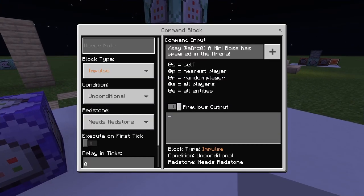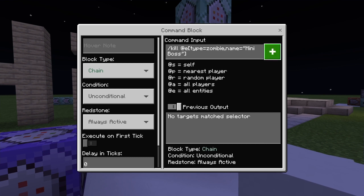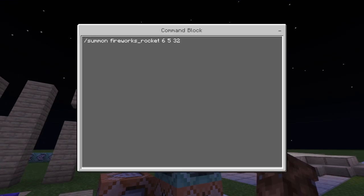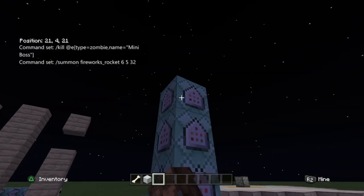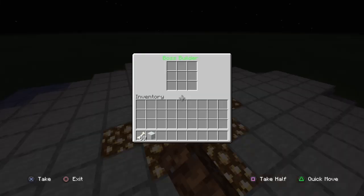This one is saying 'the mini boss has spawned in the arena.' This is killing any existing boss before spawning a new one, just so there's not two of them. This one is summoning fireworks to give off the location, and then this one is just summoning the zombie. Let me show this off — let me get rid of this.